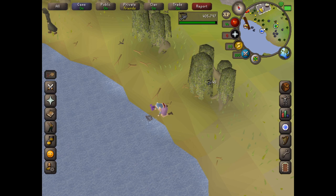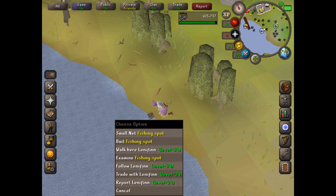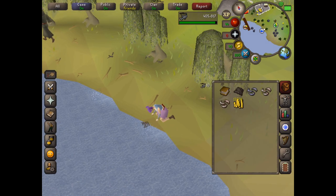To start, you just click on the little sparkly piece of water and then click 'small net fishing spot.' You'll find that you catch them really easily and it's a really fast way to level your fishing as well.